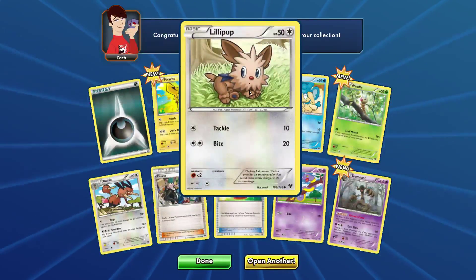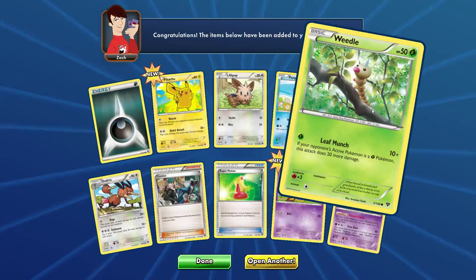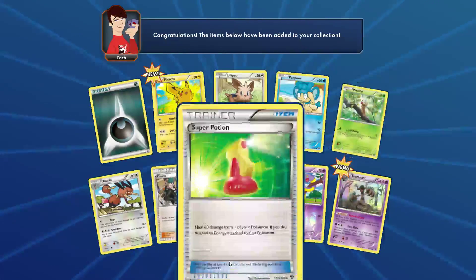Darkness-type Lollipop HP 50, Pampour HP 60, and a Weedle HP 50. Okay, done.